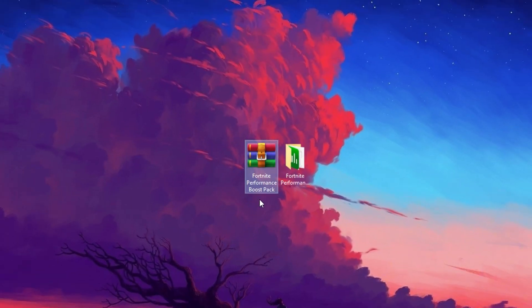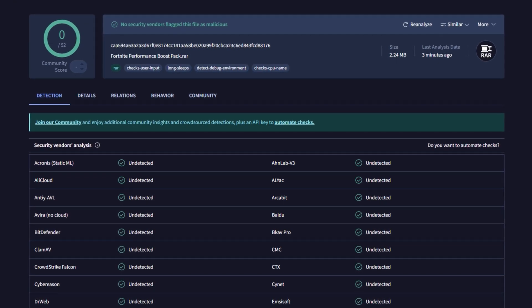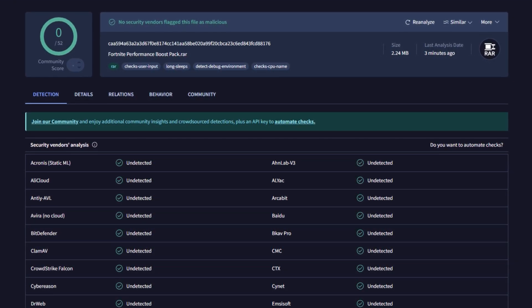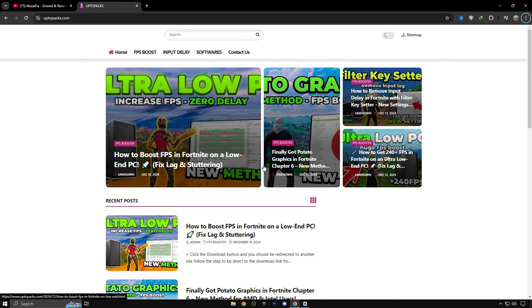Download this Fortnite Performance Boost Pack on your PC. Feel free to check this pack with any virus detection tool or website — it's completely virus-free. You can simply download it from my website; the link is in the description.